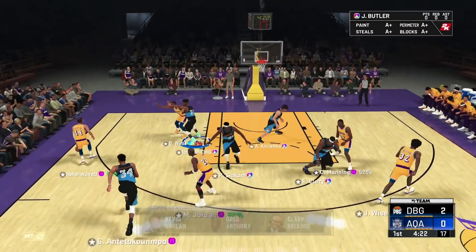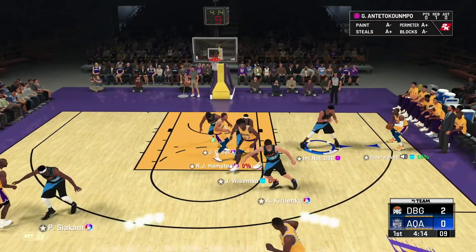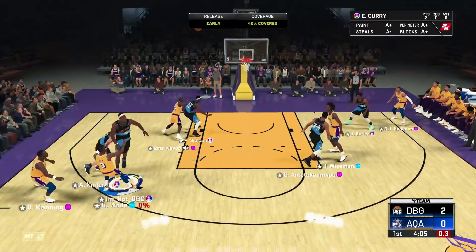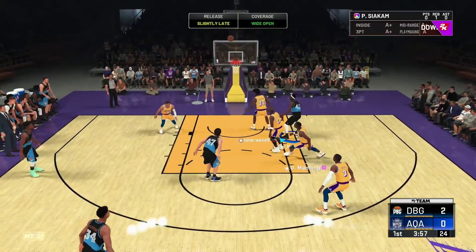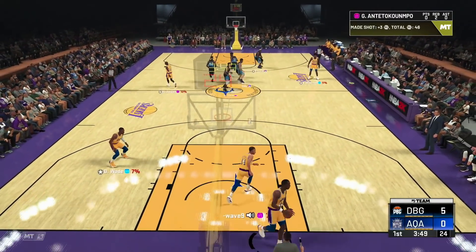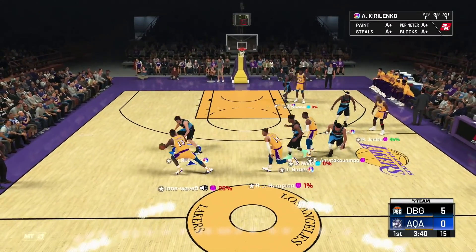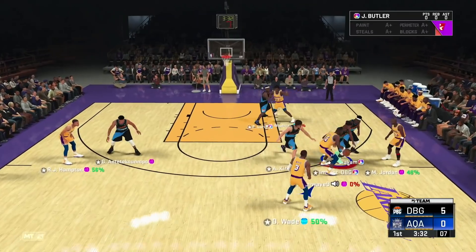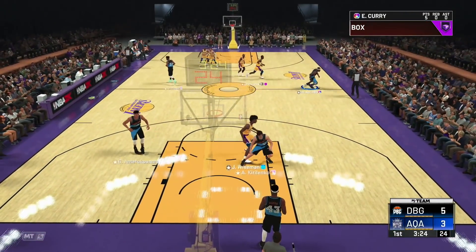I'm not worried in the slightest about that RJ Hampton card — I don't think he has range, so I don't think he's going to be able to do much against me. Let's go to Eddie — that's not a good shot to shoot. That one's green, good shot. You need to take those types of shots. Shooting from too deep, there's just no point in it. We just left RJ Hampton wide open for some reason — I just don't know why my player ran away from Hampton.